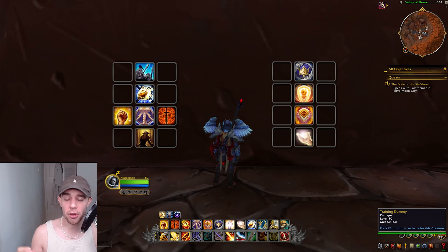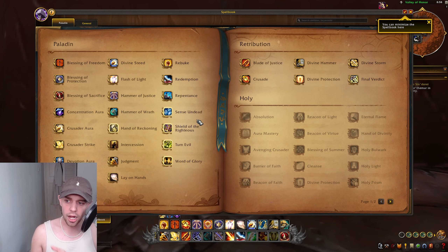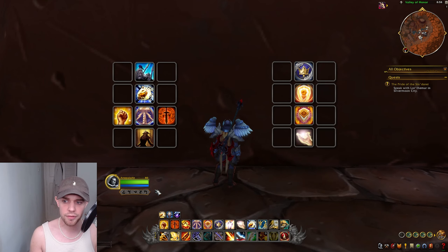Now we're going to go through some of the utility spells and defensives we have available to us as a Paladin. I'm specifically saying Paladin and not the spec, because these are generally available to all specs in the Paladin class — meaning if you check out the other specs, which I have guides on, these are going to be available on all of them. You don't need to relearn these all over again. These are the most important ones. On the left we've got a variety of utilities, and on the right are more defensive cooldowns.